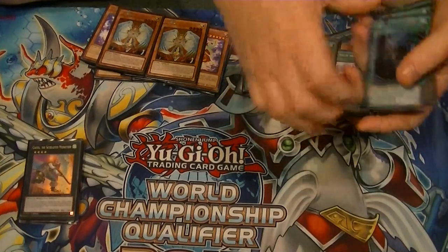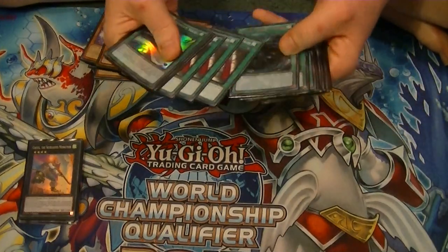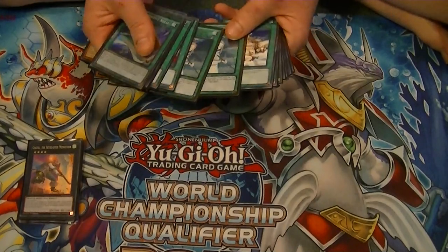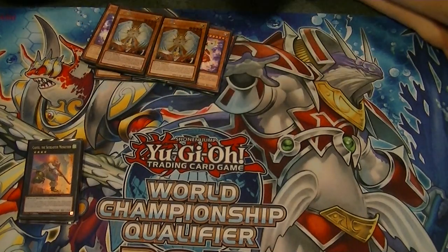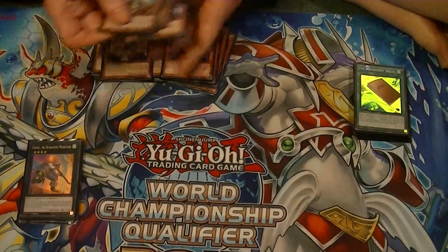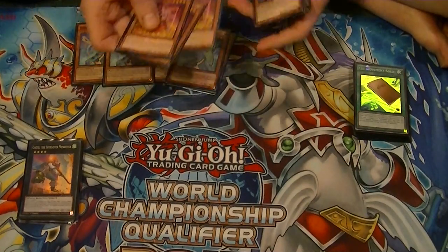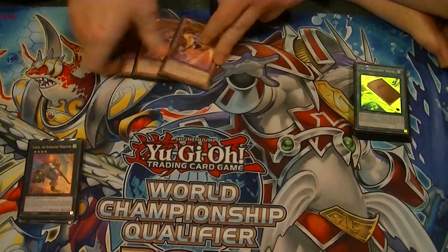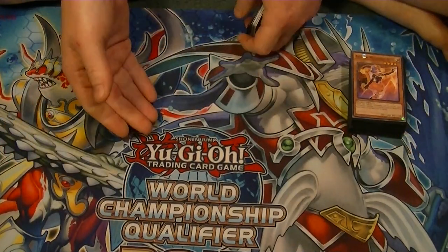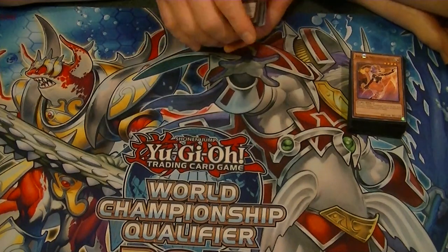Before I get into the extra deck, there is currently no side deck because this is more of a for-fun deck rather than a meta deck. Changes I would definitely make would be to take out the two Forbidden Lances and put in two Melodious Diva Canons. She helps with Rank 4 Xyz plays. I would also cut Serenade from three down to two and put in one Transmodify, so that if I have a normal summon — say Serenade, Canon, or Aria — I can Transmodify, special summon Elegy, and keep the plays going.